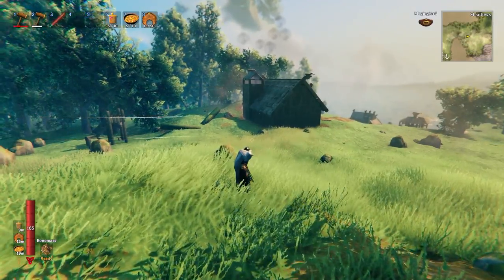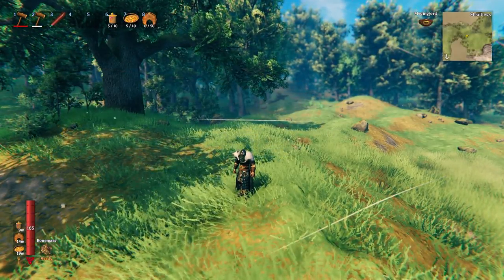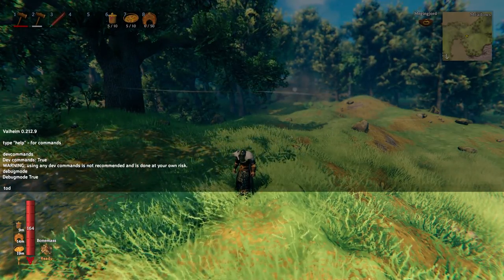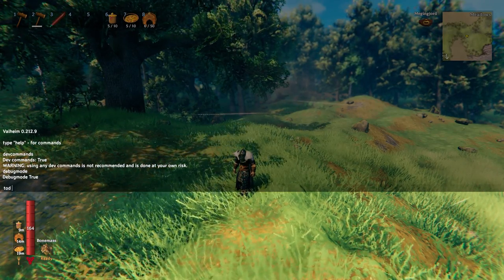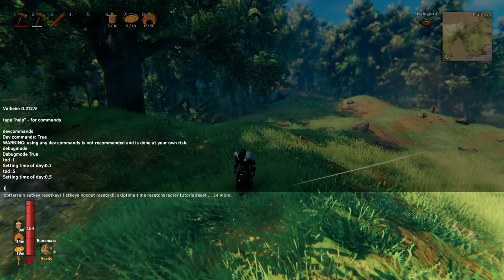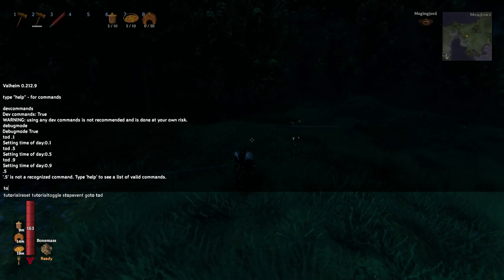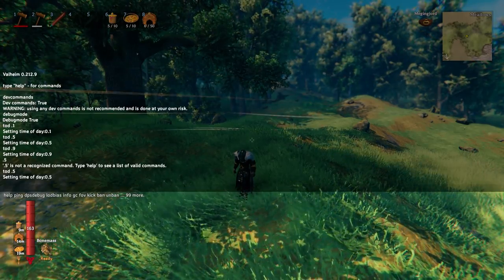From here, in order to use your actual cheats, I'll link a website down below that has a list of all the commands for Valheim. But just a few off the top of my head: you can do 'tod' and then anywhere between 0.0 and 0.1 to set the time. TOD 0.1 is nighttime, TOD 0.5 is daytime, TOD 0.9 is nighttime again. TOD 0.5 is roughly the middle of the day.